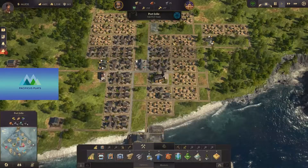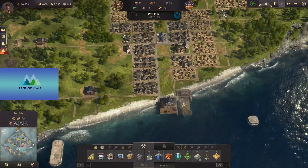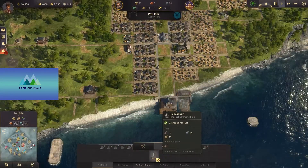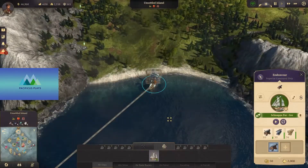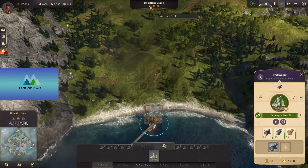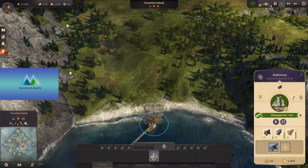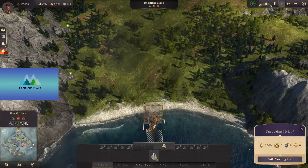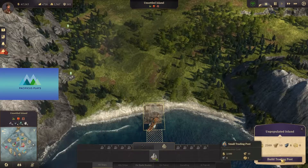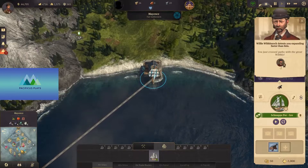Here we are in Portjoli. We have a couple of things planned out here. Now we have a ship. So here we are at the unsettled island — this is where we want to start off. This actually has our hops fertility, but we really want it for the red pepper and for the fur abundance. So if we can go ahead and build the trading post here. We needed 10 lumber and eight steel, so now we can go ahead and establish that there.